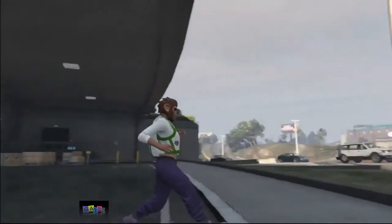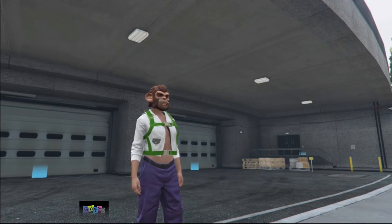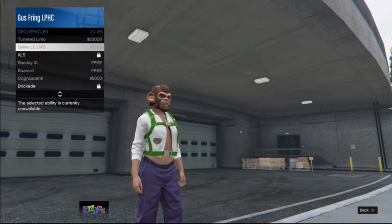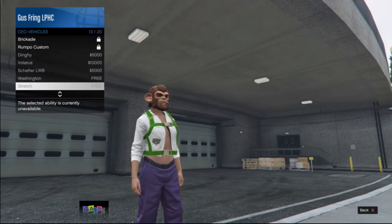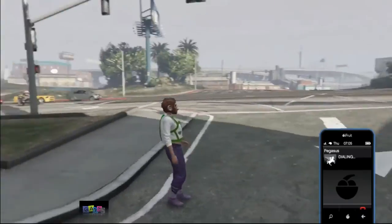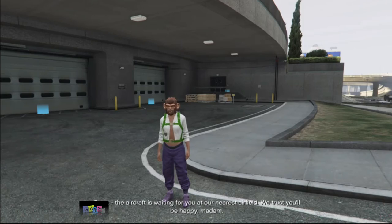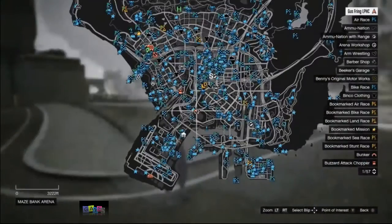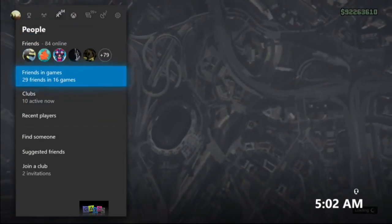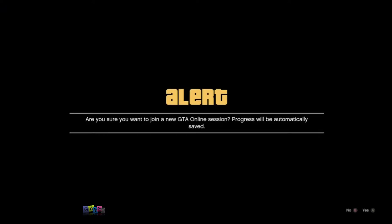Now I'm outside on foot. I'll register as a CEO, but this time it's not letting me request a CEO vehicle. If that happens to you, take out your phone, call Pegasus, and request your Buzzard. Now you need to teleport your character to your Buzzard using the same technique — start a job close to your Buzzard, then join your friend, accept the first alert, and deny the second alert.